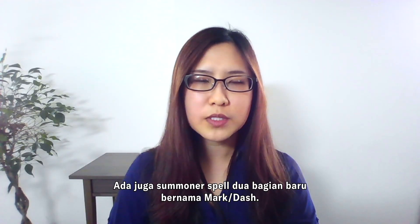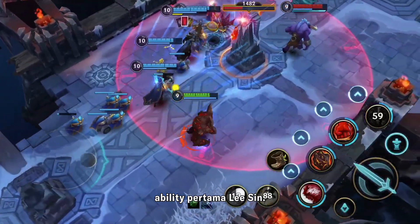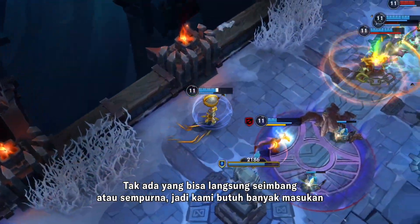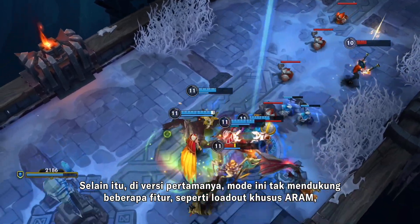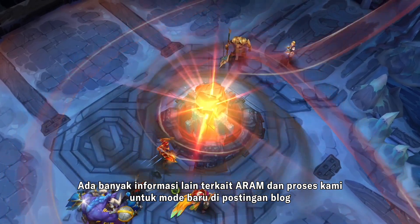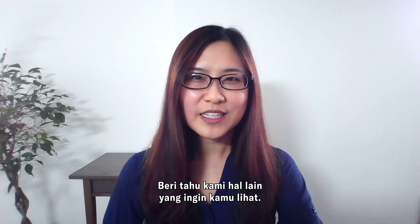There's also a new two-part summoner spell called Mark/Dash. Use Mark to throw a snowball at your enemies, and reactivate it to dash to them, similar to Lucian's first ability. Melee fighters and tanks can use this to instantly get the party started. This is just the first step — not everything is going to be balanced or polished, so we'll need a lot of feedback to make this a better experience. In this first iteration, we're releasing without support for some features like ARAM-specific loadouts so that we can get your feedback on the gameplay sooner. We've got a ton more information on ARAM and our approach to new modes in the blog post we just released. And that's it for this Dev Diary — let us know what else you want to see. Enjoy Patch 2.2.